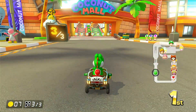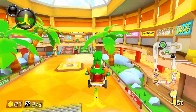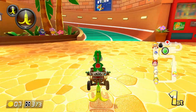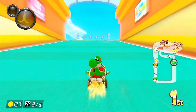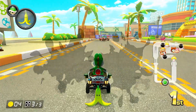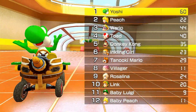Oh no, we got hit by a red shell — go, go, go! We got a banana from the item box. We're on the final lap now — make sure nobody overtakes us. There's a blue shell — no, no, blue shell, don't do this on the final lap! I threw my item behind me but I didn't get a horn, so sad. But we've won anyway — Peach was our closest rival and she's way behind. We won the entire cup!